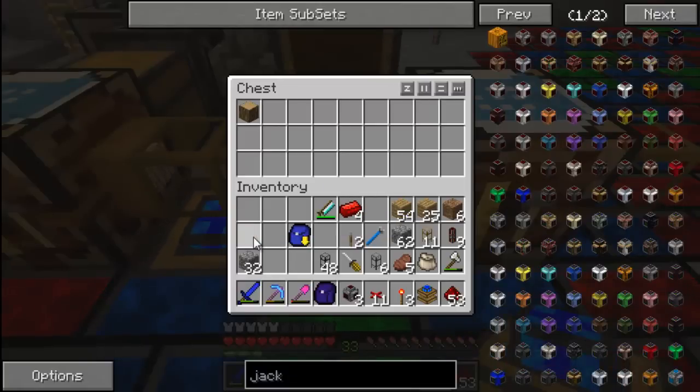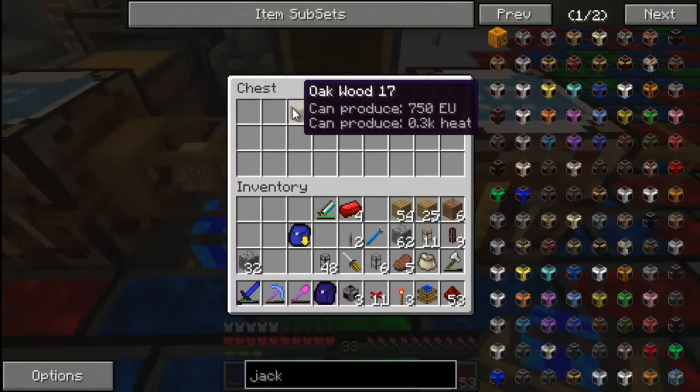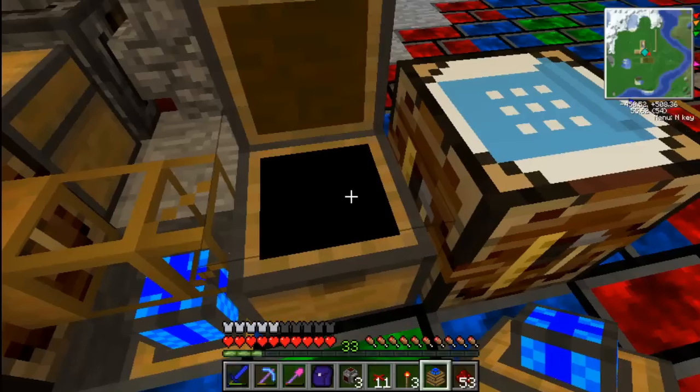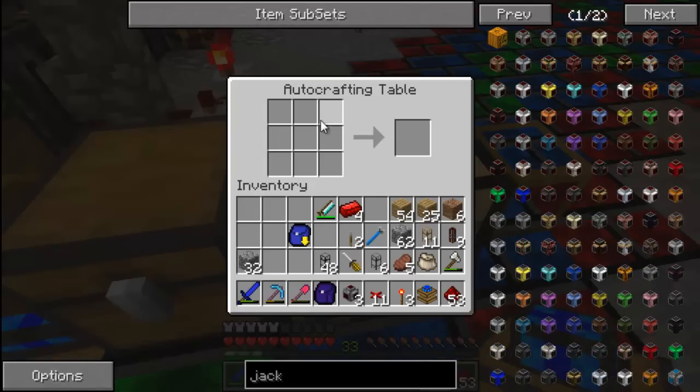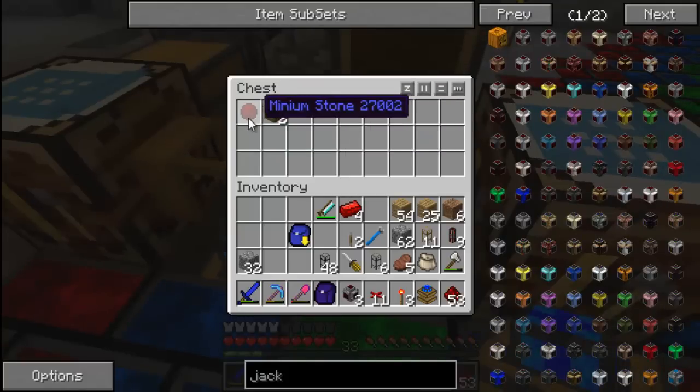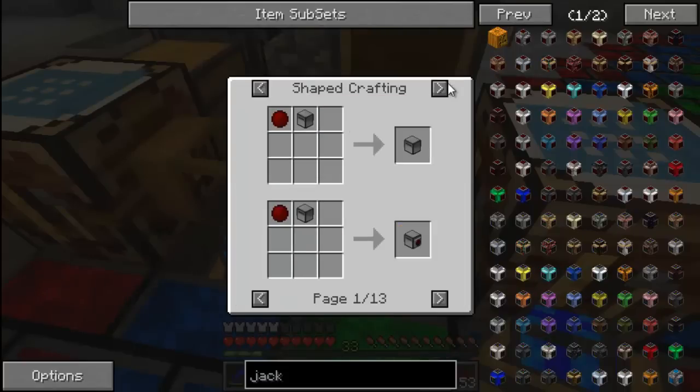These logs will be pumped out into here, which I will then turn them into — let me look at the uses on this thing. Minium stone. I'll go through the process — that's what I'm doing right now.